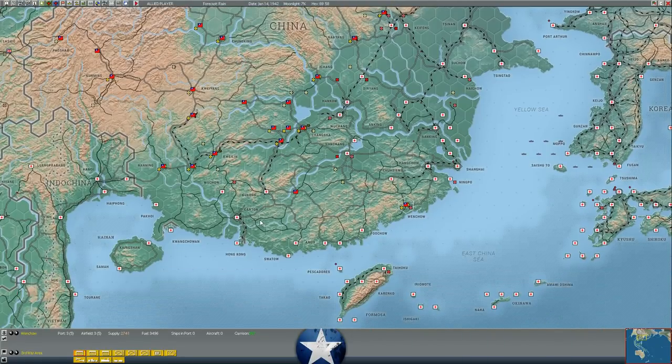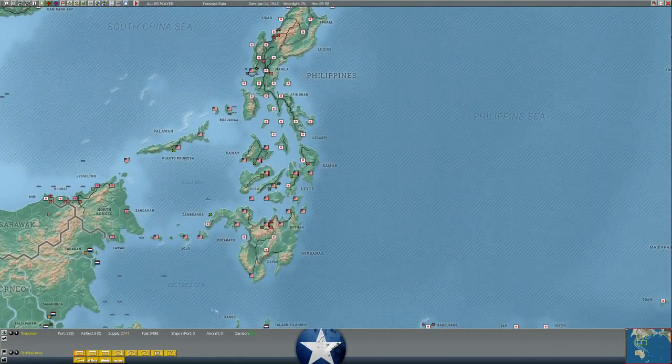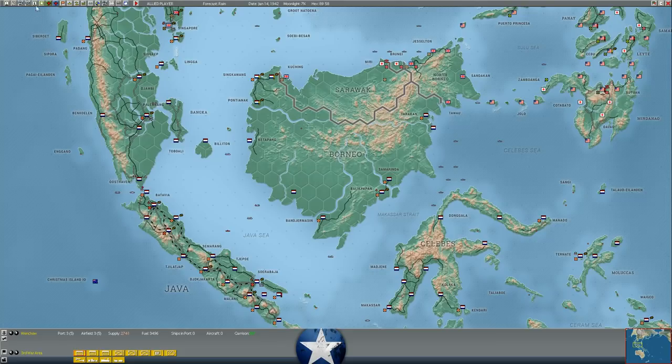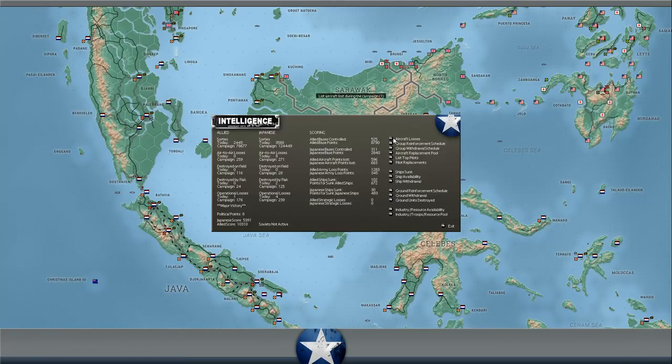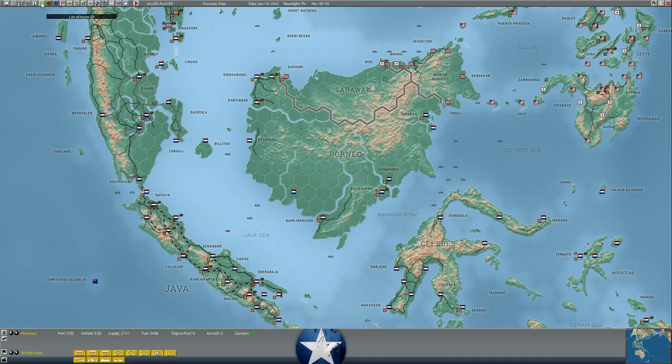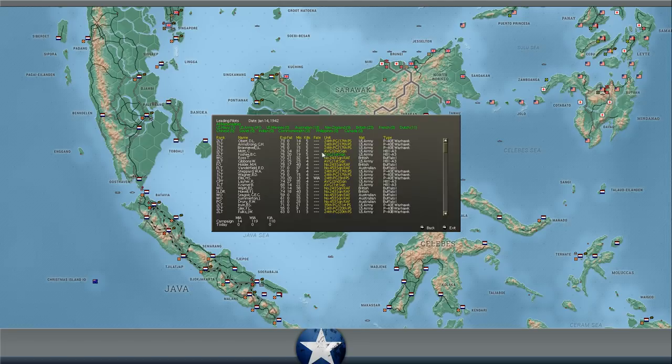Looking at losses last turn, we claimed five Sonyas shot down — the dive bombers we hit unescorted over Lo Yang. 14 Japanese aircraft lost today to one Allied aircraft — five Sonyas, two Babs, a lot of singles. Looking at the aces, it looks like we have our fifth ace — our second ace in the Flying Tigers. So this squadron now has its first ace.